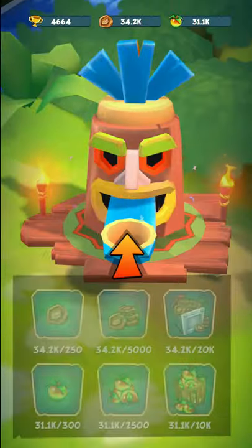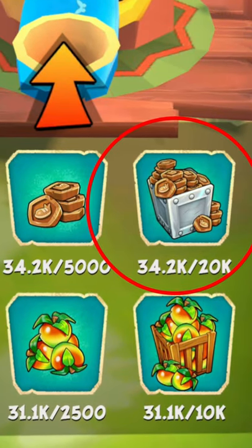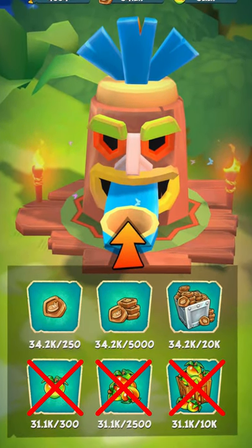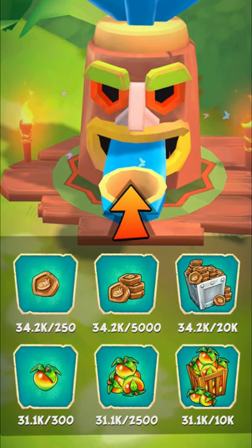We all know that this Tiki statue is where you exchange steps and Wumpa fruits for trophies. Now there is only one slot out of the six that is actually worth it — the one with 20,000 steps. You can basically forget about the rest, as the Wumpa fruit exchange is not really worth it, and the other two steps exchanges actually give you way fewer trophies than the 20,000 one.